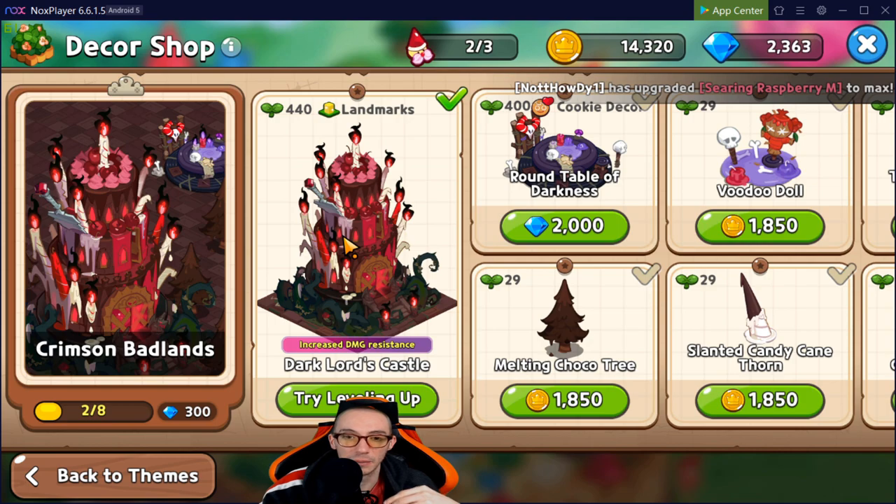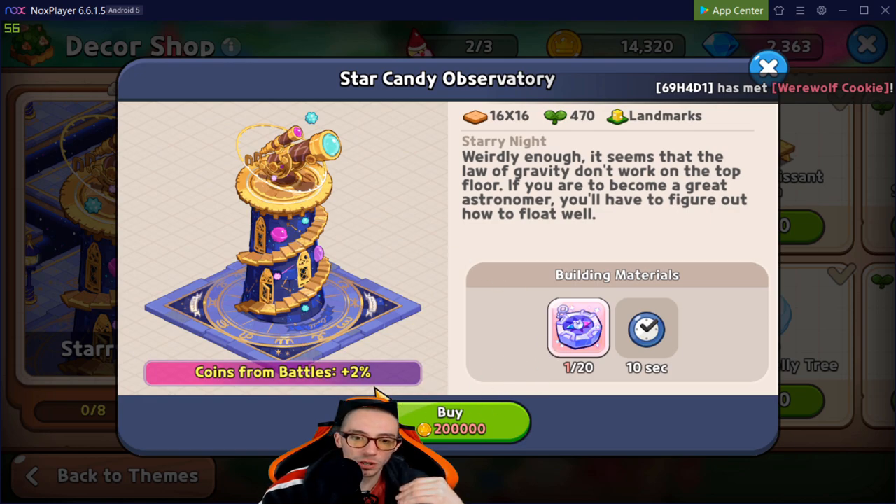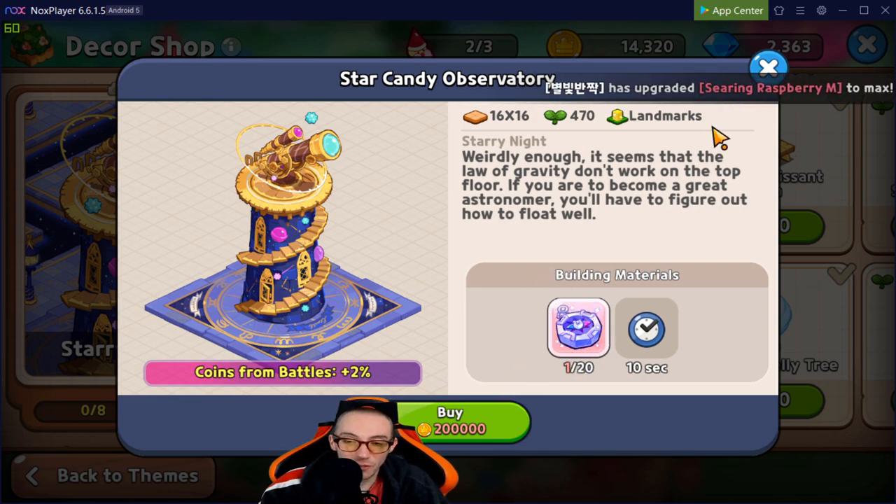In the Starry Knight theme we have a landmark that earns you extra coins from battles. It's very expensive — 200,000 coins plus 20 rarity compasses. Initially you won't really notice the difference, but over time it's a huge benefit. I haven't gotten this one yet since saving up 20 rarities is tough. Coin is always needed in this game, so this is one of my top three — definitely something to jump on when you can.